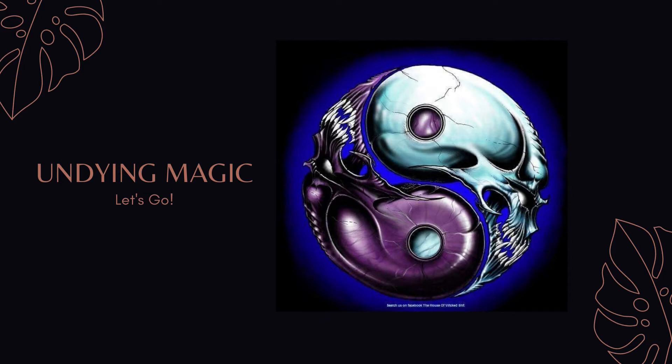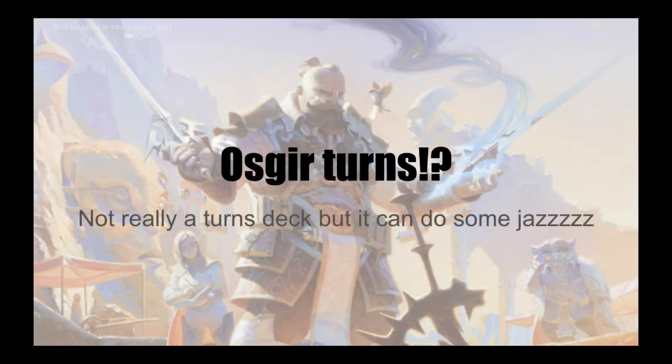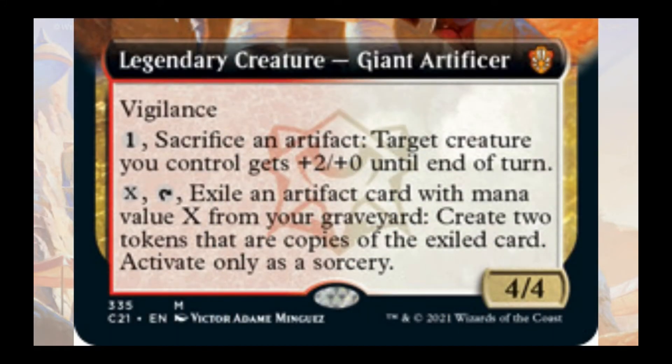Welcome back to Undying Magic. I'm your host Ty and today we look at Ozgear, Tahoe Returns. It's in Boros. Ozgear is 2 and Boros for a 4/4 with Vigilance, which is very nice. He has a sac outlet where you pay 1 mana to pump a creature, and you can pay X exiling an artifact with CMC X from your graveyard to make two copies of that artifact. You have to tap Ozgear to do that.